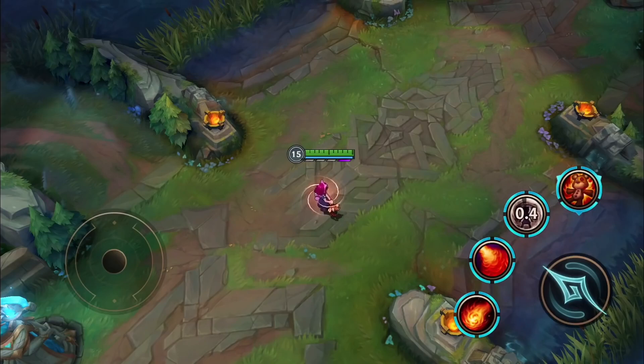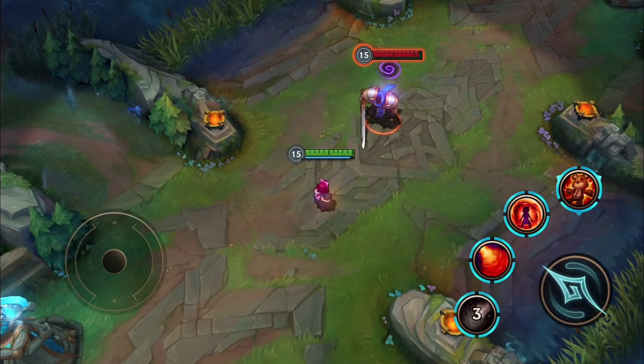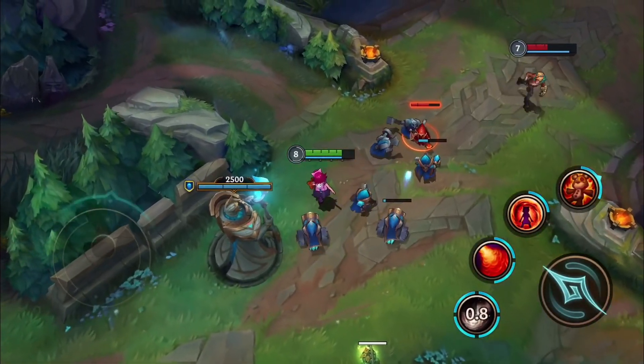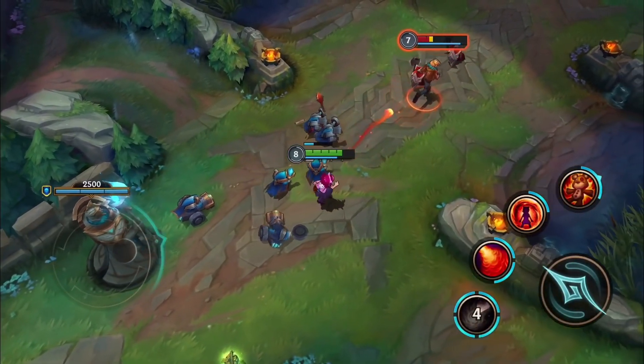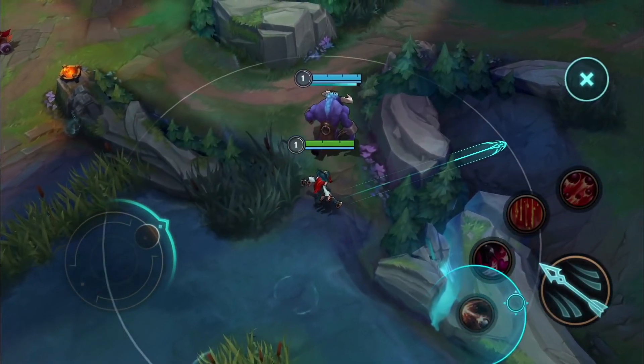In our playtesting, we also saw that some point-and-click spells were pretty hard to cast with dual-stick controls. So you will notice slight changes to spells like Annie's Disintegrate and Misfortune's Double Up. This also opens up some new gameplay tricks.